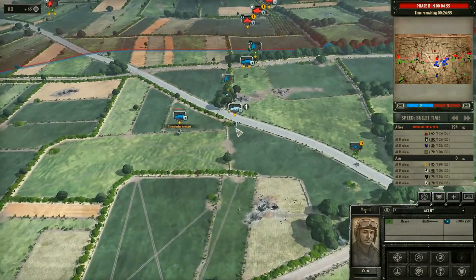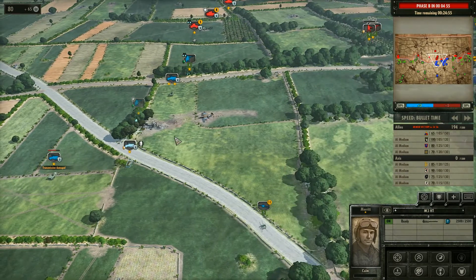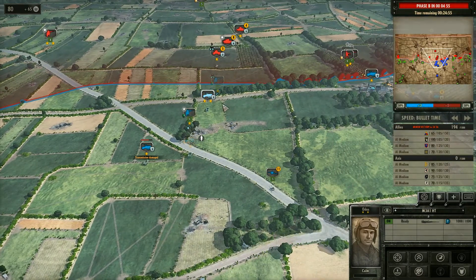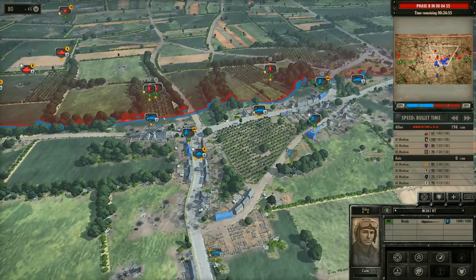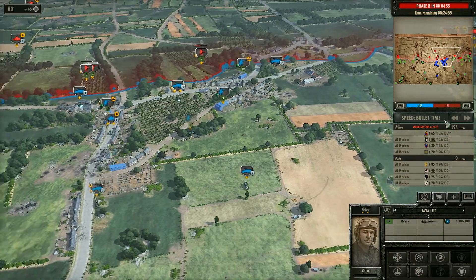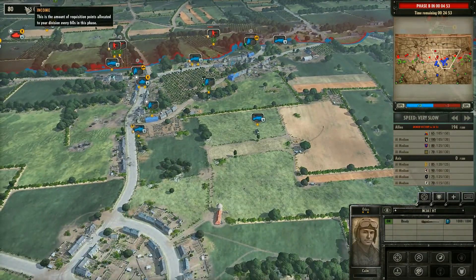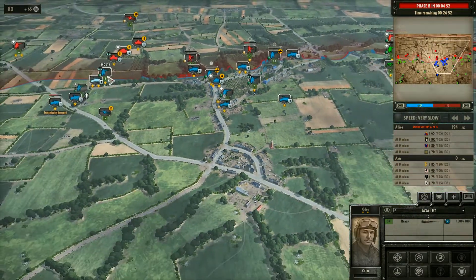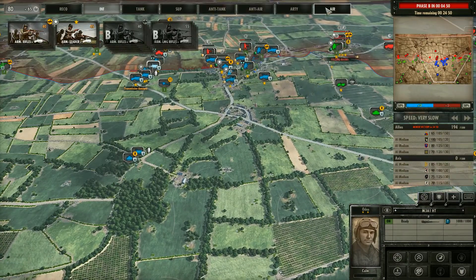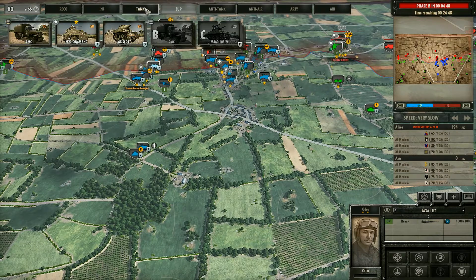We could also move them up over here, but they wouldn't have much support if we moved them over there. Yeah, I think that front's looking all right. Artillery's firing on them — okay, excellent. Everything is looking good. Let's go ahead and speed this up. I was going to get ourselves — no, we need a tank, don't we? Do we have a tank coming? Yes we do! So I'm not entirely sure what we're going to use this next one for. I'm thinking some air support — we could definitely use some more air support. Yeah, that's probably what we're going to do.